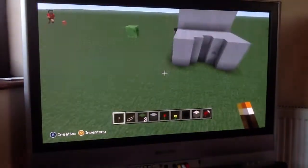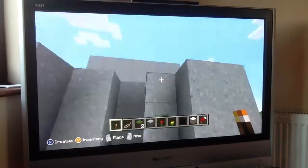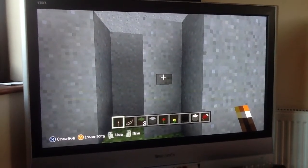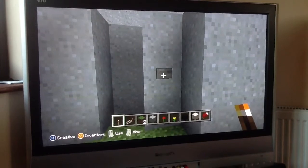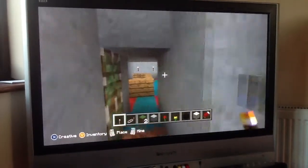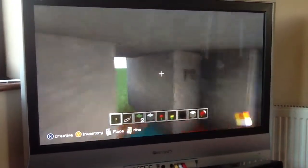Okay, so even though there's slimes everywhere, I'm going to start. So this is my house and you've got a piston door which I found off another YouTuber. Thumbs up to whoever showed me how to do this. Press the button and go in - very cool. Press it again, go out.